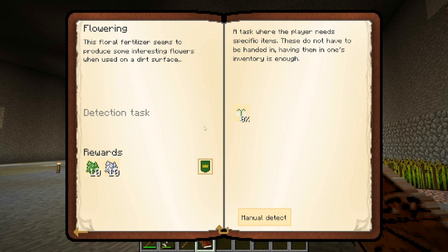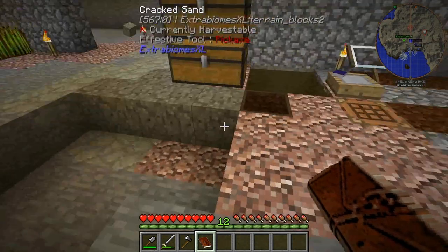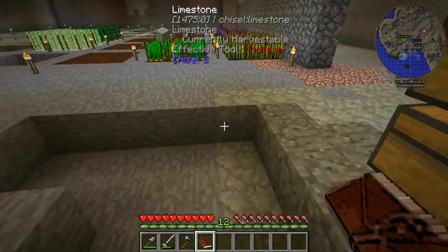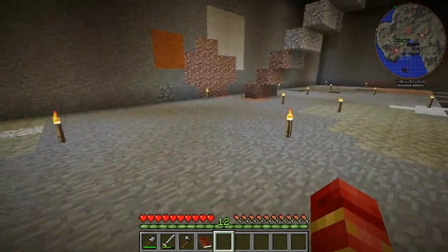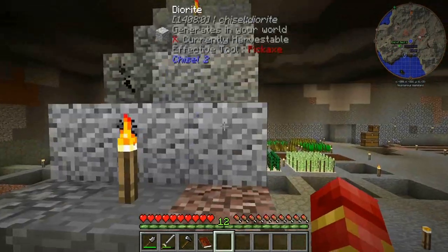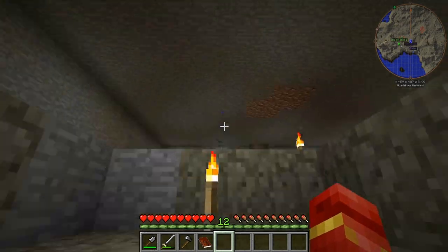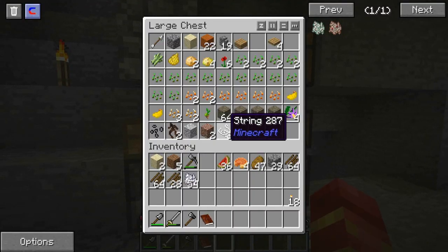We need to make the mystical white petal, but in order to do so we need the actual flower. I need to check upstairs but I think we have a little bit of the floral fertilizer in one of our chests. This is what I want to do — we got this pasture seed that we got from an earlier quest.